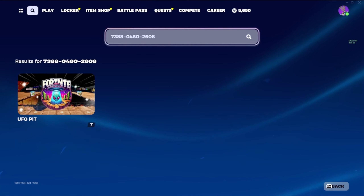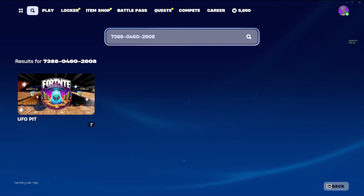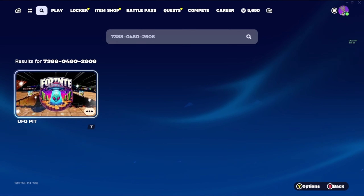First thing you're going to want to do is go to your island codes and put in this map code. Make sure that you get it put in exactly the way that I have it, that way you get to the right version of the map. Go ahead and press play and let's get this started.